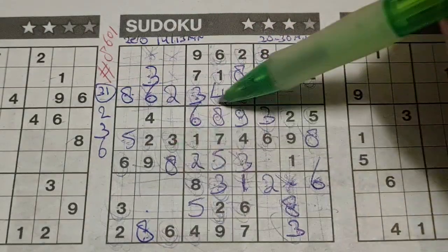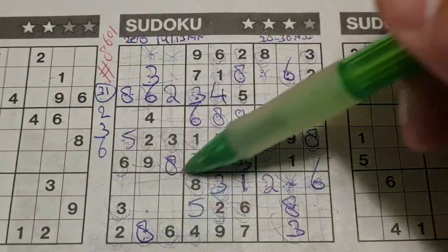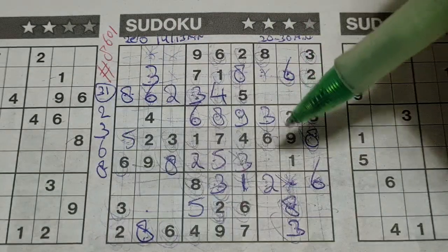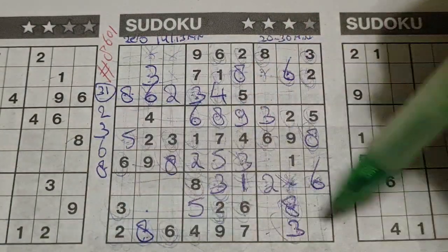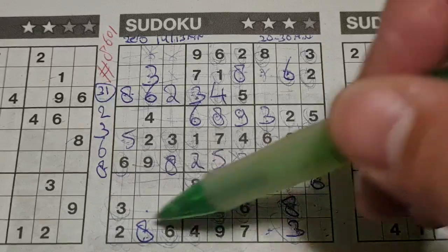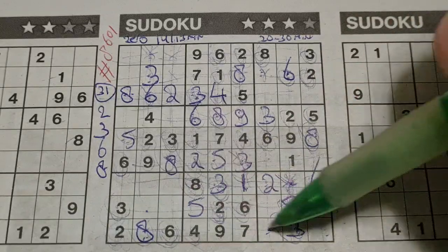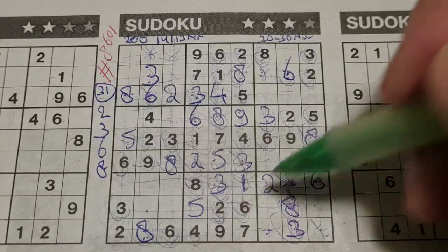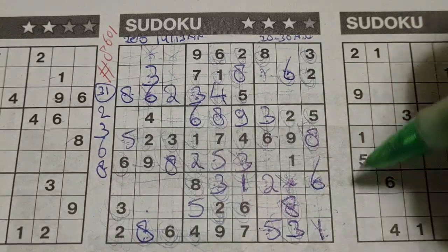And all the 8s are used. All right. Two numbers left in the last row: 1 and 5 are missing. We have 5 in the last column, no 5 there — 5 should be here, and 1 goes there.